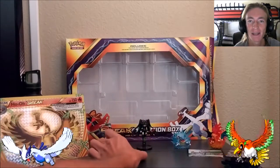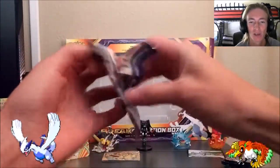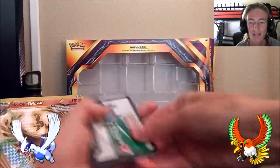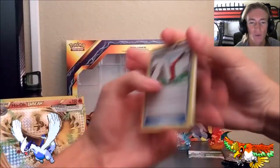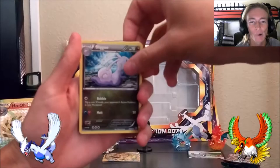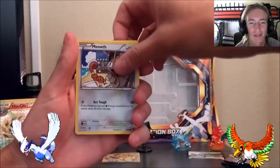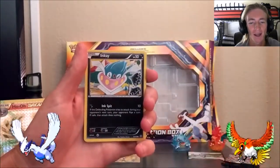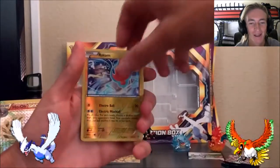Let's get into these packs, starting with Ancient Origins. I don't have many cards from this set, so it's going to be a lot of new cards for me. We've got the Paint Roller — that's new, never seen it before — Sliggoo, Flash Energy special energy, the cute Eevee, Meowth, Relicanth, Combee, Inkay. A couple of these look familiar — we got Rotom reverse, which I think I actually have.